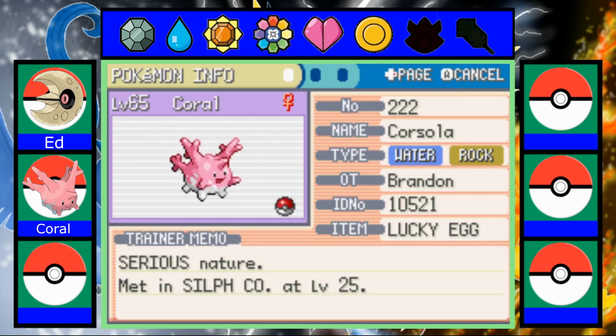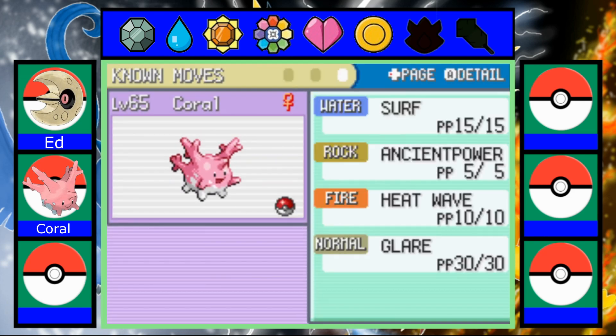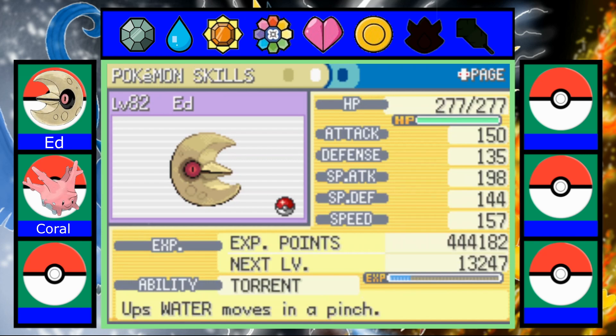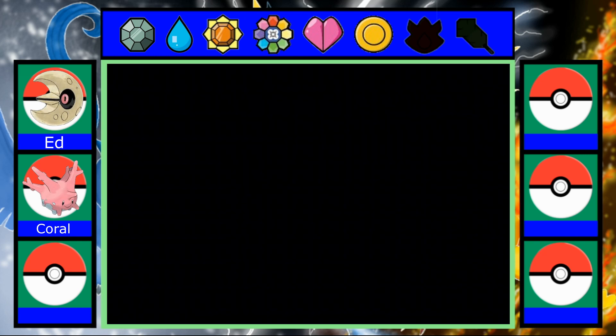This is Coral, training down to level 65, water rock type, with surf, agent power, heat wave, and glare. And of course we have Ed the Lunatone with side beam, rock slide, hit and pound, overheat, and torrent ability.